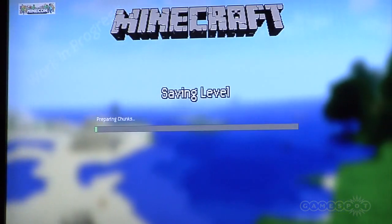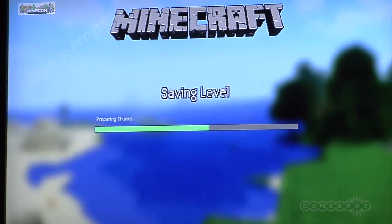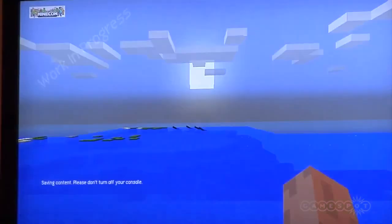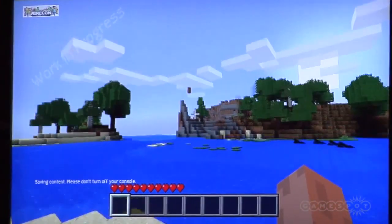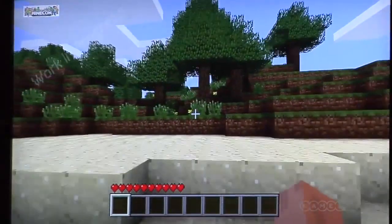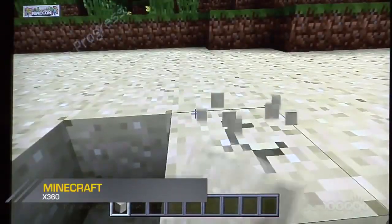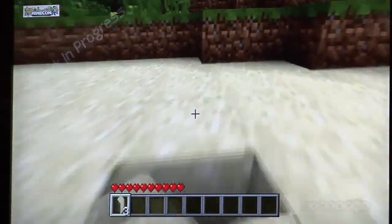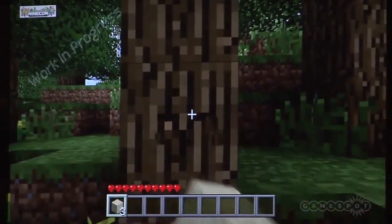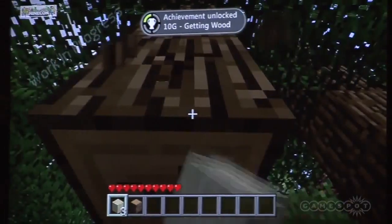One of the questions we've been asked a lot, or one of the things on top of people's minds, is how is it going to control — going to console on that simple one thing. One thing we've done is it handles very much like a first-person shooter. So if you're playing a first-person shooter on the Xbox, which I'm sure you have, you'll be right at home. We've got the dual analogs here to walk around and to look. And we've got a few different control schemes right now, but you'll be very comfortable with the mapping to the X, A, Y, B buttons.